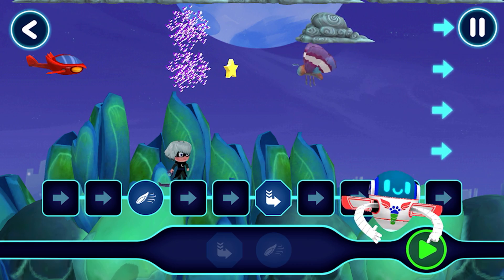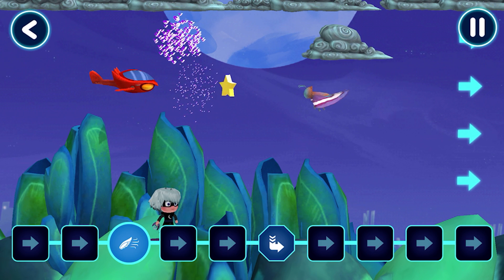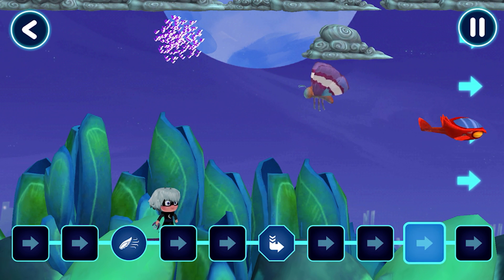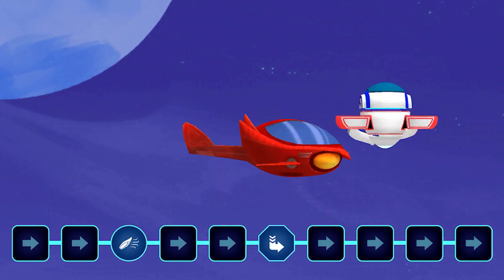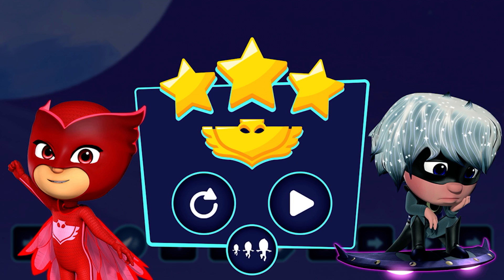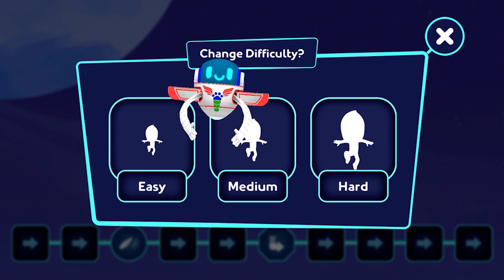See if you can guide the Owl Glider. Amazing! Now let's see what happens when you tap the play button. Amazing work helping our heroes. That found all three stars. You've got it! I think you can try a harder difficulty.